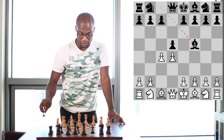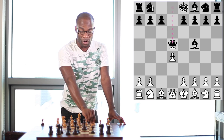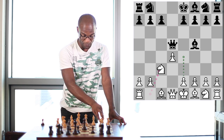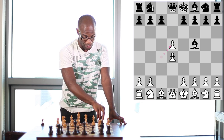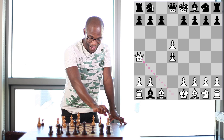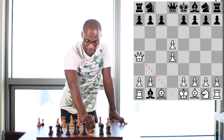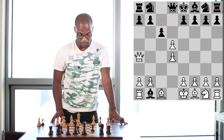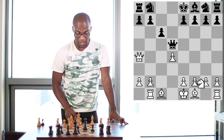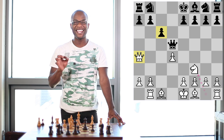Now Pawn takes Pawn on d5, which has in mind that if Black recaptures with Queen takes d5, there would follow Knight to c3 and then quite possibly Pawn to e4 on the next move, gathering some central pawns. And so Black inserts the move Bishop takes b1, and now White plays Queen to a4 check, a very important insertion which causes Black to play Pawn to c6. And again we reviewed this in an earlier video. Now after Rook takes b1, Queen takes d5, and Knight to f3.